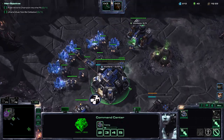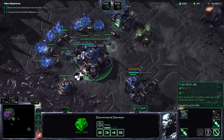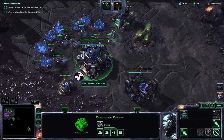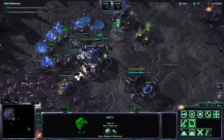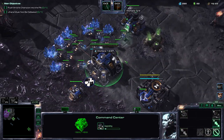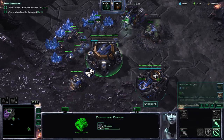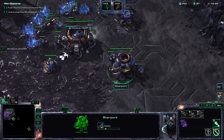The nice thing is that the fusion core for the battlecruisers still only requires the starport to be built and nothing else. So the starport can be built as normal. We'll upgrade to the orbital command. We'll have one of our ACVs start on our second gas.